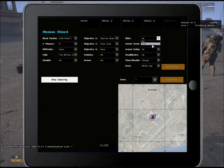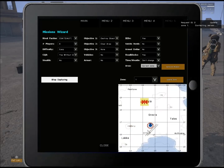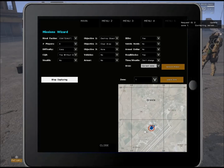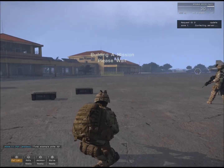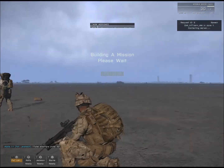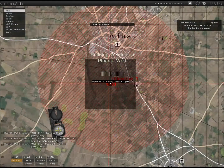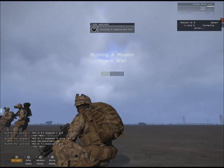Objective one: destroy object. Objective two: clear area. Vehicles: no armor, no IEDs, no armed civilians, yes to roadblocks. Do not change my time or weather — I like that. Current zone. So CQB means they're going to occupy the area. Generate mission — now it's going to build the mission for us. We have ten enemy units. The objectives are: destroy an AA battery in the town, then capture and hold the town afterwards.